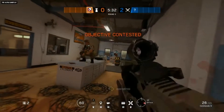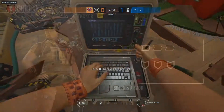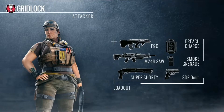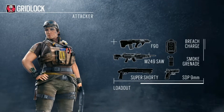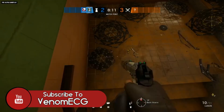But they said it's going to cost a lot of resources — and you're going to make a bunch of noise and waste time. So these do more than just slow you down. For her loadout, she's going to be a one-speed, three-armor attacker. She's going to have the F-90 assault rifle and the M249 SAW LMG, but she's going to have a different ACOG from everyone else — kind of like Kayed's pistol. She's going to have the same secondaries as Mozzie: the Super Shorty shotgun and the SDP 9mm pistol. For her gadgets, she's going to have a breech charge and smokes. The smokes go really well with the Trax Stingers because they take so long to deploy and they make a bunch of noise when they're jumping about, so they suggest taking smokes.